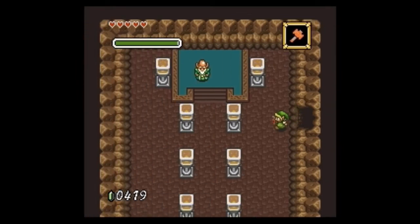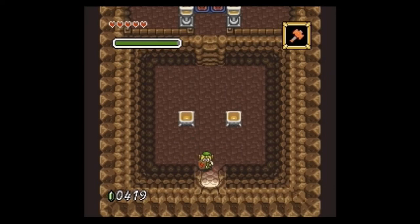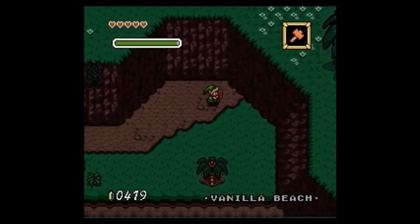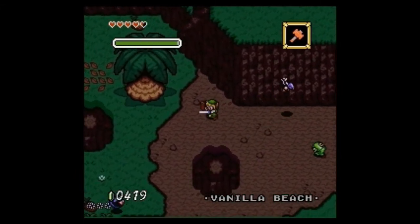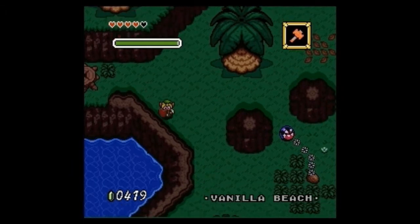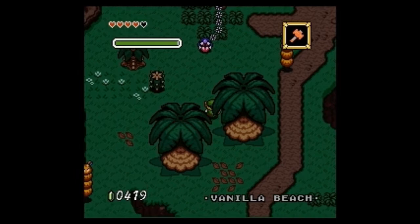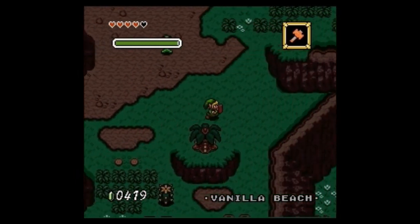So we're looking for a library of some sort. No clue where it is — I have exactly zero clue where it is. Over here is a chain chomp. I'm not sure what he's up to; I'm pretty sure those guys are invincible. I haven't really tried fighting one.